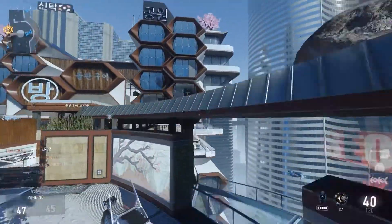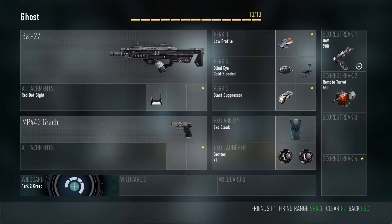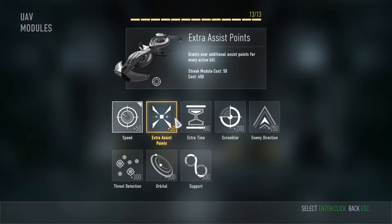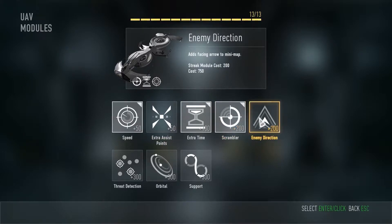So next up, multiplayer. Thankfully, when it comes to create-a-class, Advanced Warfare took a note from Black Ops 2's book. It uses a point-based system where any one thing costs one point, be it a perk, weapon wildcard, weapon attachment, or even a score streak. Streaks also had another interesting change, in that you can add an extra effect to the streak, but it costs more points to attain during a game. For example, you can make the UAV require 200 more score, but while it's activated, it also jams the enemy map.